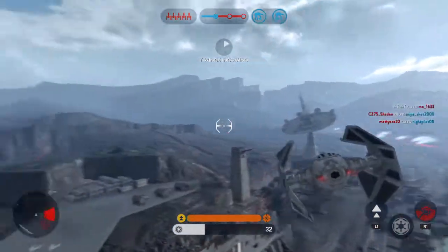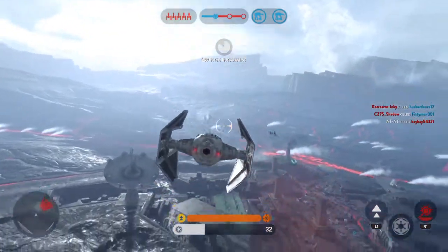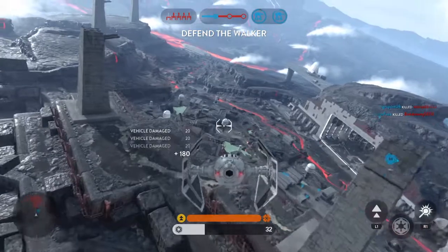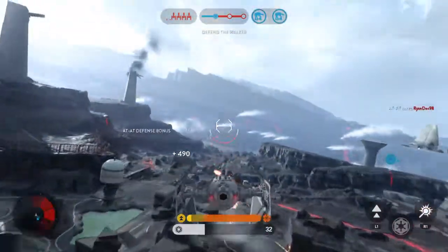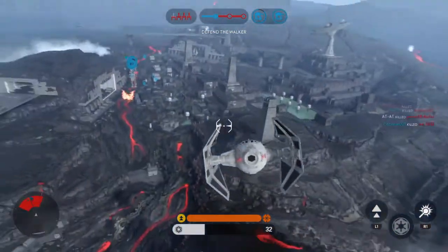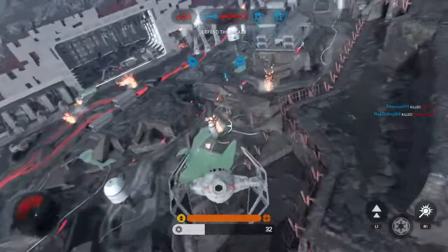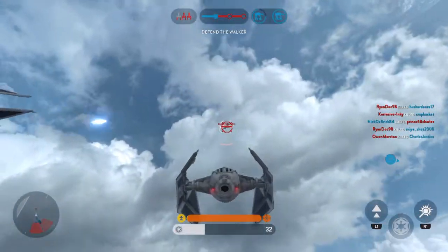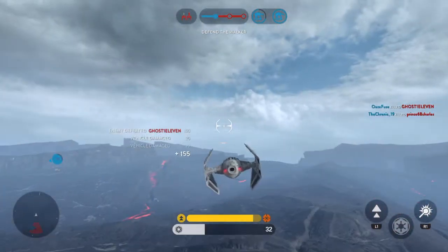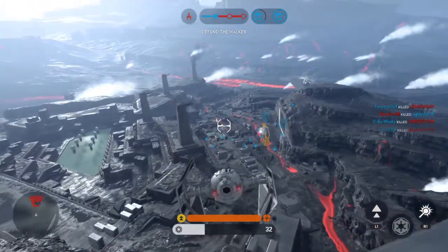Rebel ships are about to fire on our walkers. Can't hold it together. Rebel fighter neutralized. The walker needs protection. Rebel ship down. Rebel ship down.